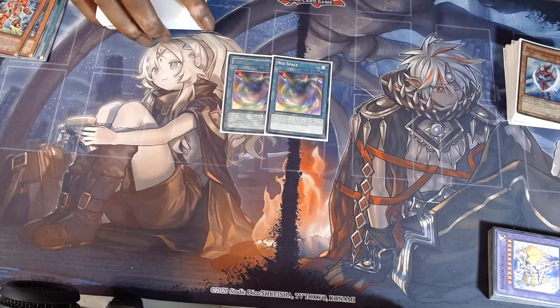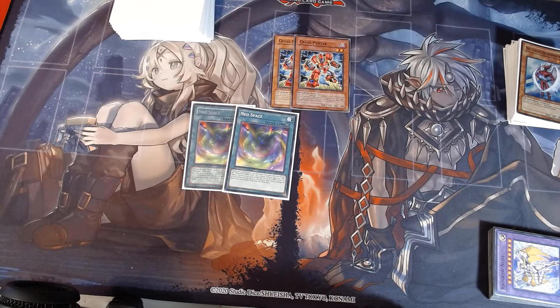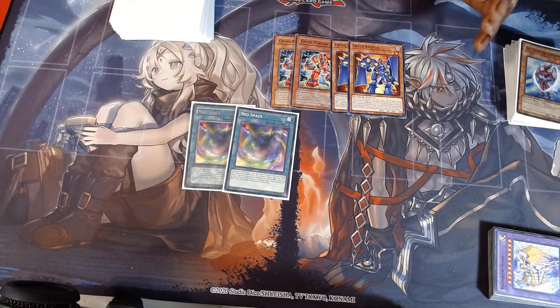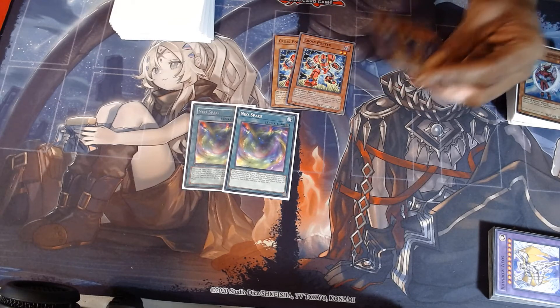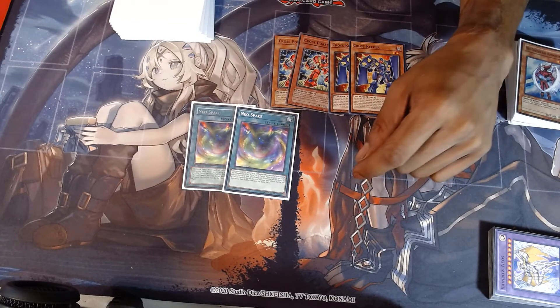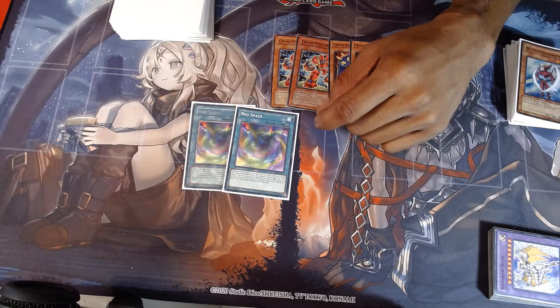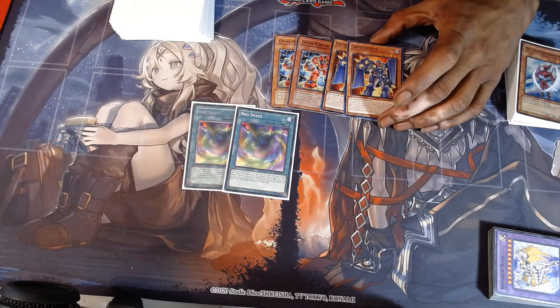Before we get to spells, I want to talk about Cross Porter. Honestly that was a great retrain — Cross Porter still literally feels like it was made ahead of its time with the combos coming out. If you had a lot of Neo-Spacians in your hand along with Cross Porter, you can basically use Cross Porter with Scapegoat and tribute your Scapegoat tokens for cost. It's not a Tribute Summon — you just summon a whole bunch of Neo-Spacians. Then we came out with Cross Keeper that literally allows you to summon them from hand.